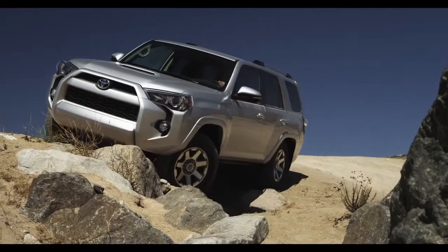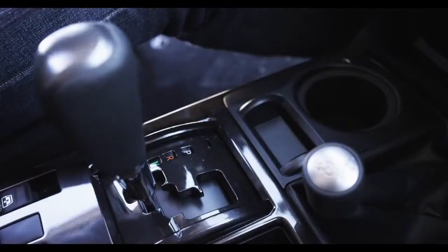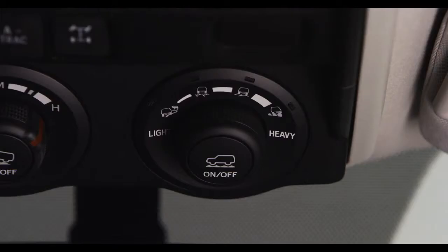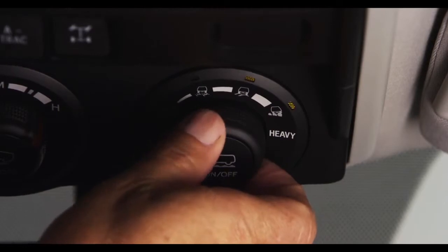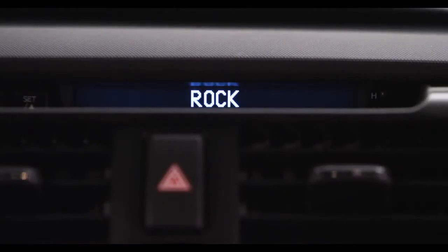Let's say you get into some rocky terrain. With the 4Runner stopped, shift the transmission into neutral gear and move the transfer case shift lever to the L4 position. Press the On-Off button on the Multi-Terrain Selector knob, then turn the dial until Rock mode is selected. That engages the system.